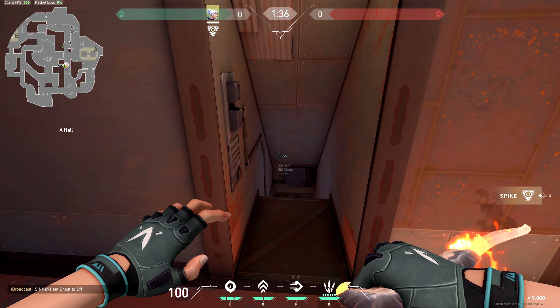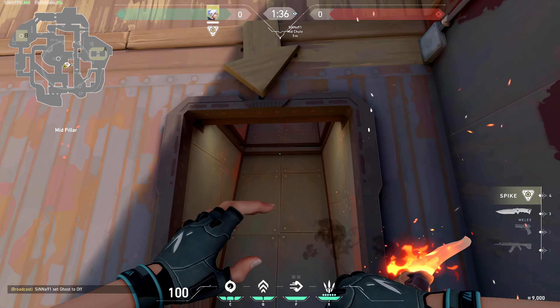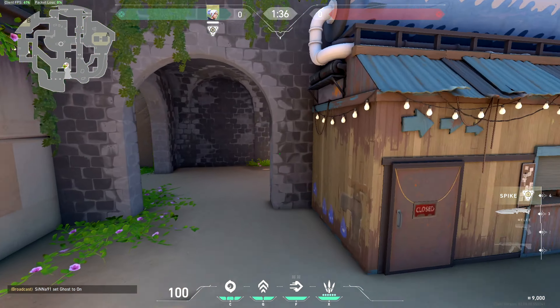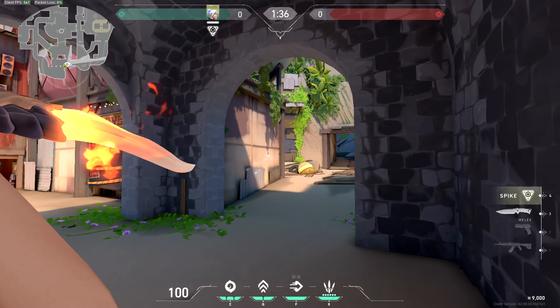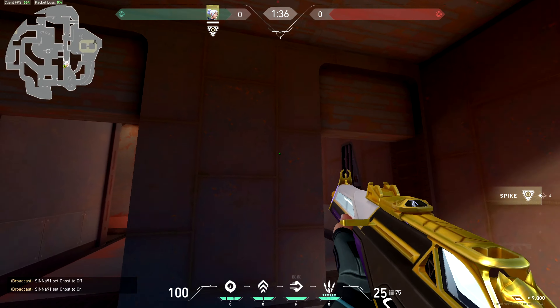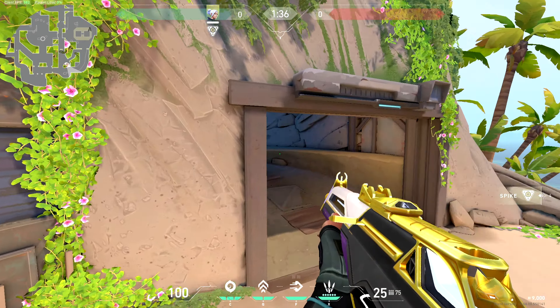So there are really three, maybe even four different possible ways to go into A site. This is Vents, or you can call it Shoot — a lot of people like to call it Shoot, and that's why it's called A Shoot. This is Rudy's. This is once again T Spawn. And just to repeat: this is Ropes, watching here is A Ropes shop, watching Cave.